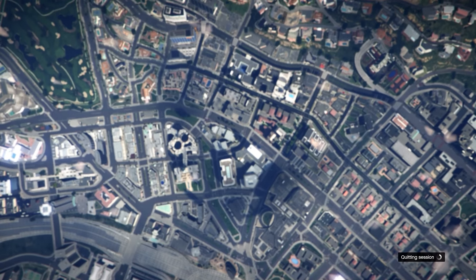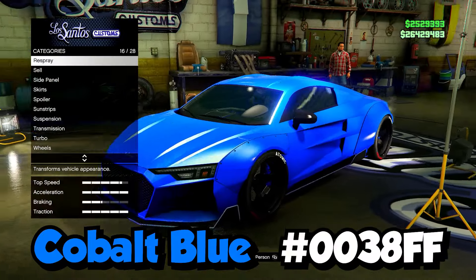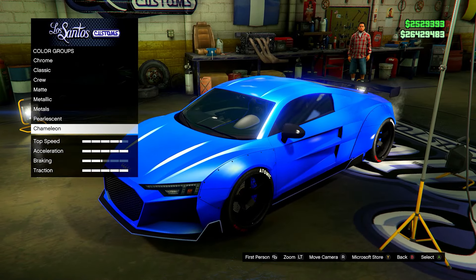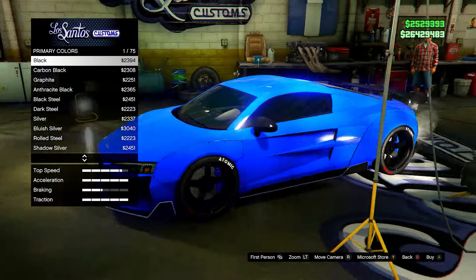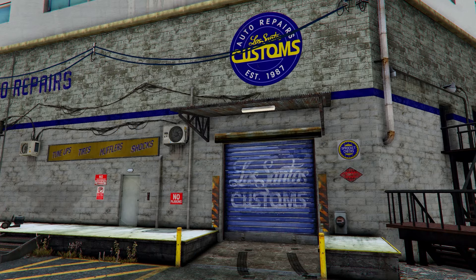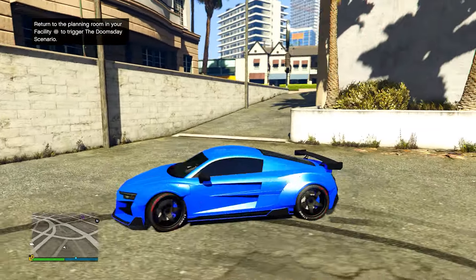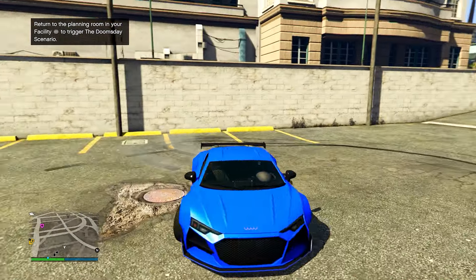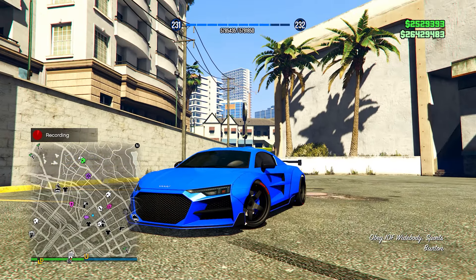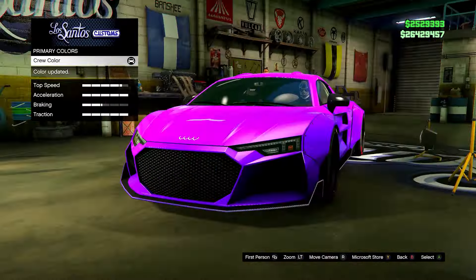Next up is this cobalt blue color — I'll put the hex code on the screen. This is probably one of my favorite blues in the game. I have the ice white pearlescent on it, which I use on pretty much all these crew colors. It still looks great without the pearlescent too. Here it is outside in the daylight — it's just a beautiful color, not too bright and not too subtle, just a perfect blue. I'm definitely a big fan of blue on cars, especially sports cars and supercars.